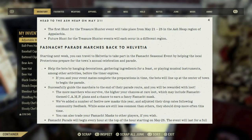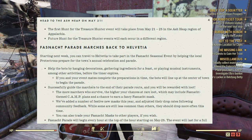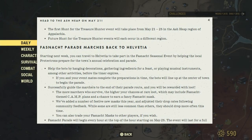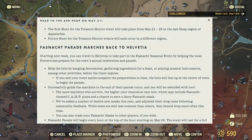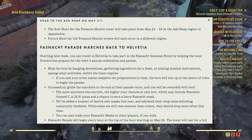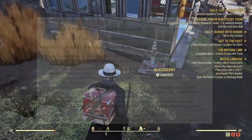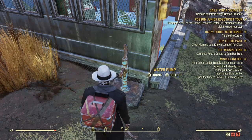Successfully guide the marchers to the end of the parade route and you will be rewarded with loot. The more marchers who survive, the higher your chances are at rare loot, which may include Fasnacht-themed camp plans and a chance to earn a fancy Fasnacht mask. They've added a number of festive new masks this year and adjusted their drop rates following community feedback — they should drop more often this time. Fasnacht masks can also be traded to other players. The Fasnacht Parade will begin every hour at the top of the hour starting on May 25th and the event will last for a full week.